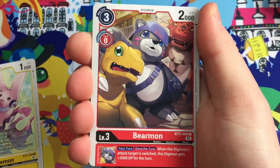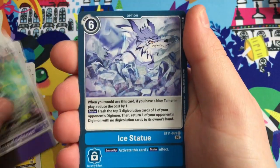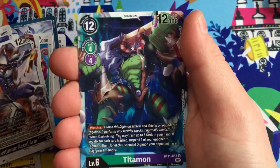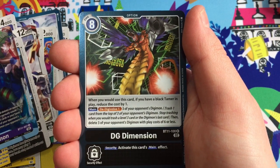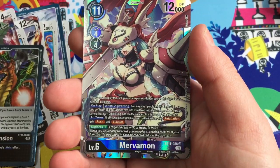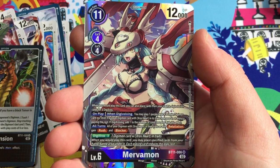Cutemon, Bearmon - there it is, the Digimon World 3 opening cinematic! Musou Knightmon, Ice Statue, Palmon, Galgamon, Dark Lizardmon, Justimon, Axel Arm, Zhuqiaomon, Titanmon, and DG Dimension - another really cool original attack. Oh, and a super rare Mervamon - that is a beautiful looking card!